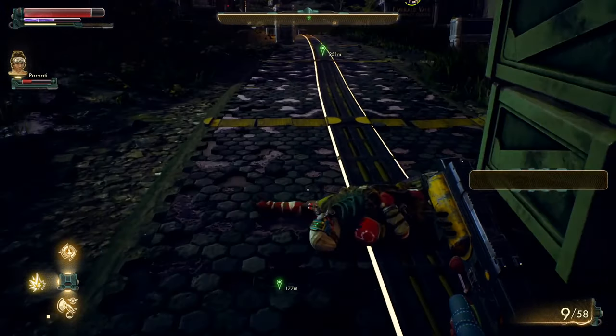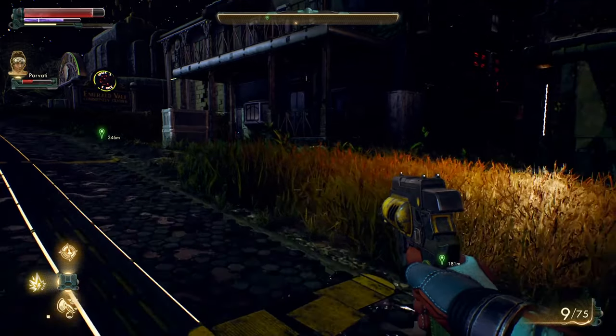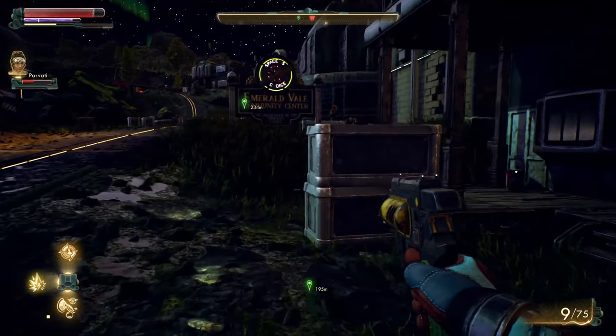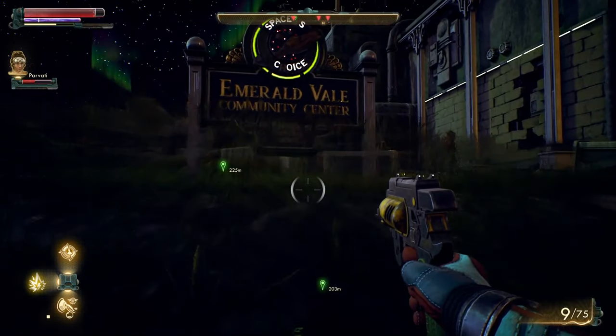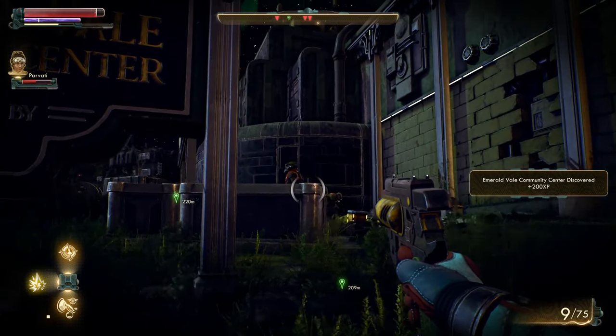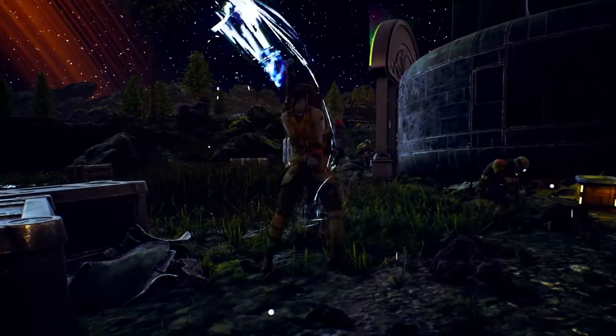Just lean into that brain damage — in the game, anyway. I absolutely love being able to slow time and target like that; I'll go all in on that. Parvati is actually at low health, but when you heal, it heals her as well — we share that. She has an ability on the left D-pad.